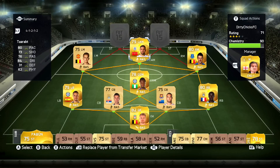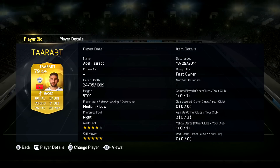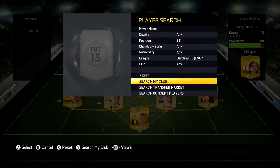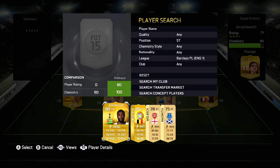At center attacking mid we've got a player with 5-star skills as you can see on your screen. He's got 80 pace, 84 dribbling, 73 shot and 76 passing — fairly decent attacking stats. He didn't really stand out to me too much, but obviously I've only played a couple of games with this team so I can't really judge too early.